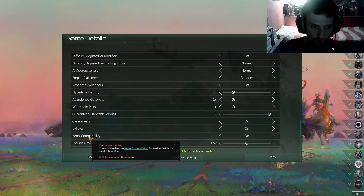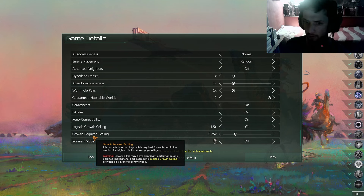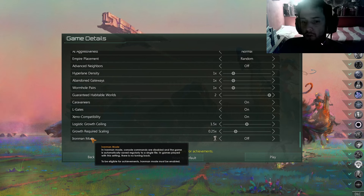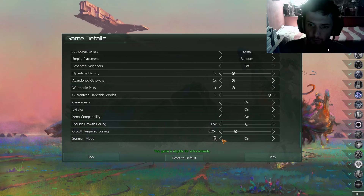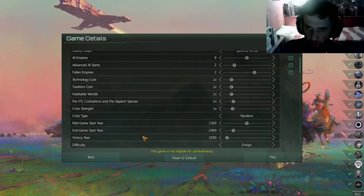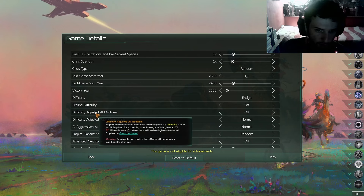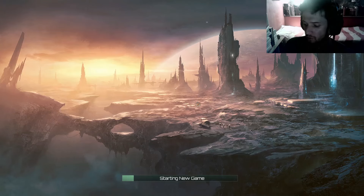Caravaneers require Megacorp DLC so don't worry about that. Pop growth ceiling and growth requirement scaling — do not touch these ever. Your computer might struggle if you change these since they affect the number of pops across the galaxy. For Iron Man mode: if you want a time machine, leave it off. If you want to play like you're reading a history book that only goes forward, turn it on — you'll also get achievements. For this video let's leave it off.